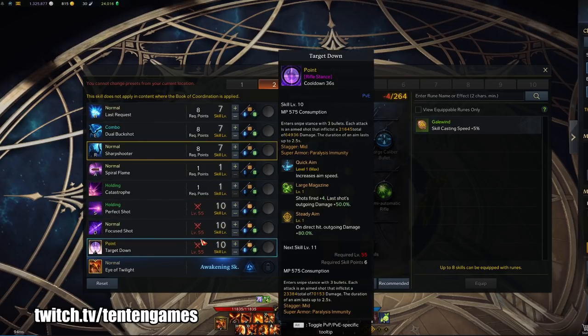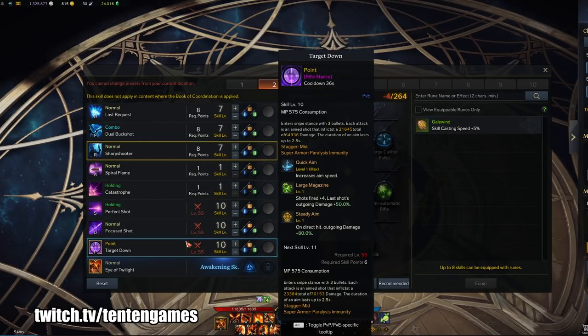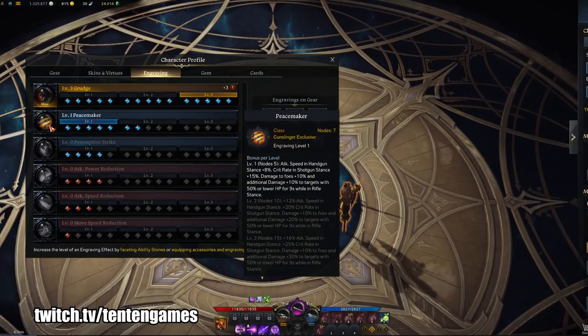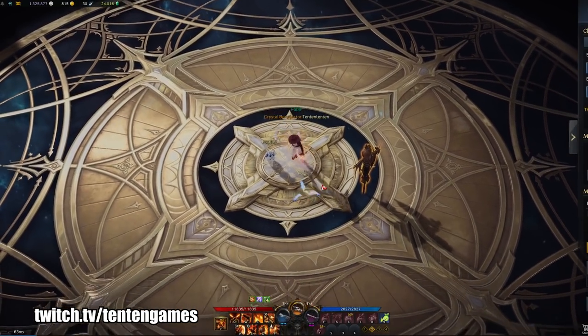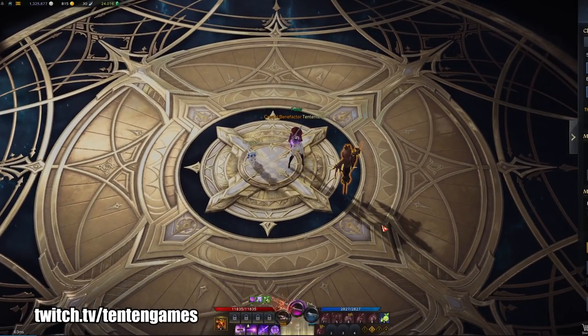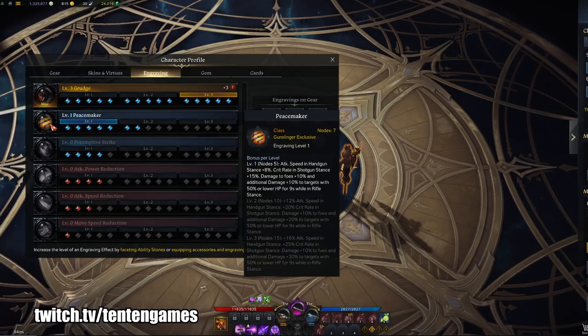This is going to be the Gunslinger Peacemaker Ray build for a fresh level 50 account. Peacemaker is the class engraving you should be using. Every time you switch weapon, it gives you a buff — an attack speed buff in handgun mode, or a 10% damage boost in sniper mode. It's really essential for your damage, so acquire it as soon as possible through the class engraving book questline on an island or side quests.